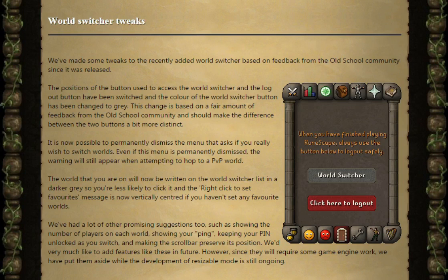It's now possible to permanently dismiss the menu that asks if you really wish to switch worlds. Even if this menu is permanently dismissed, the warning will still appear when attempting to hop to a PvP world. The world that you are on will now be written on the world switcher list in a darker grey so you're less likely to click it. And the right click to set favourite message is now vertically centred if you haven't set any favourite worlds.